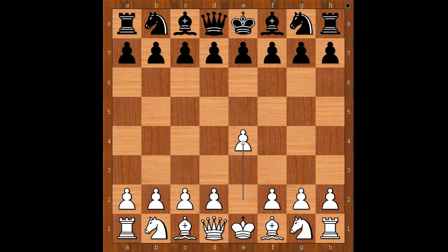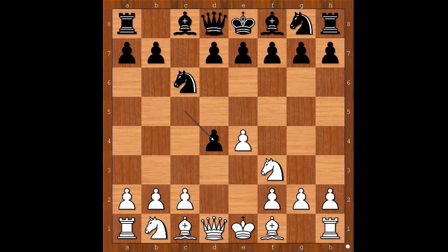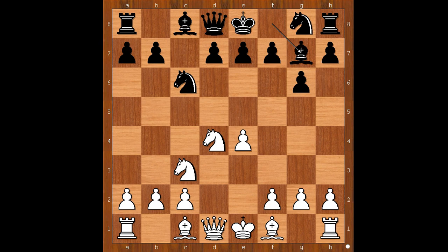Glossa had white pieces and he started with e4. Lars Carlson played c5, the Sicilian defense. Nf3, Nc6, d4, cxd4, Nxd4, g6 — the Accelerated Dragon variation. Nc3.